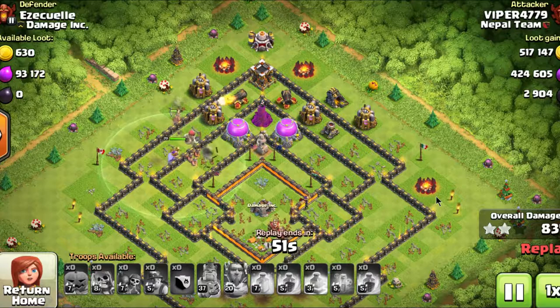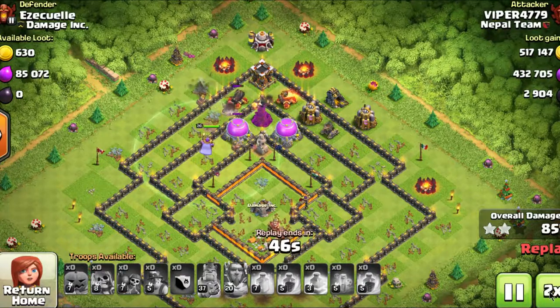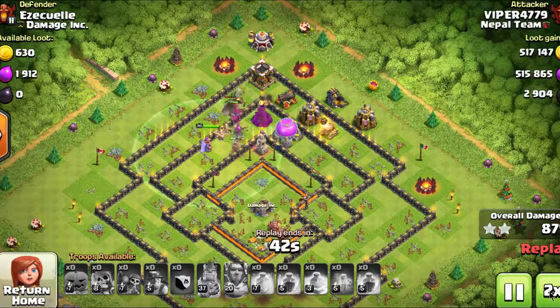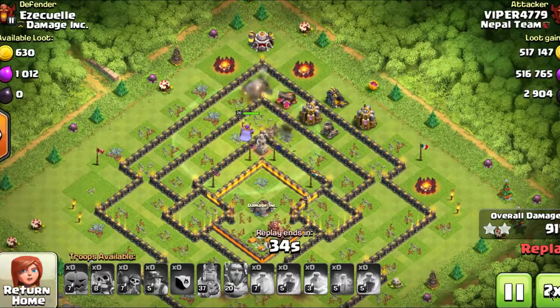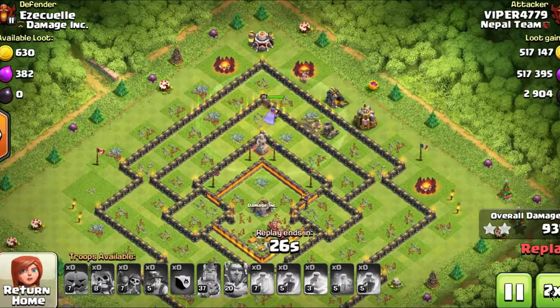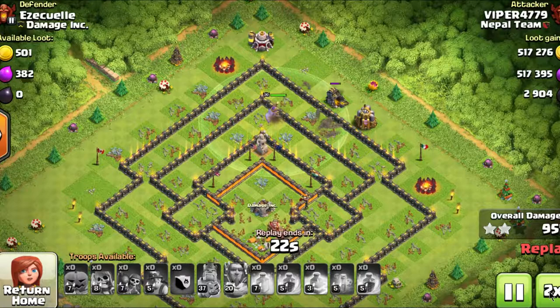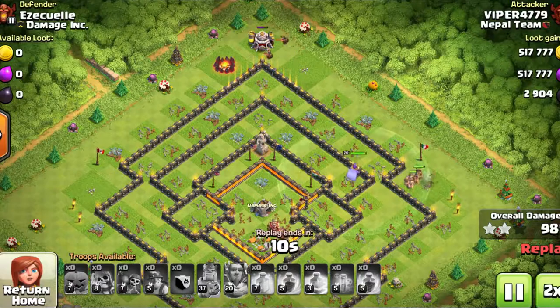This is another attack on my base. Since we were beating up Easy today, I wanted to show another attack using the Halloween troops — these troops have been pretty effective. I finally finished the event myself and seen a bunch of great attacks with the giant skeleton and the pumpkin head barbarians, so it's a pretty cool event for this Halloween.